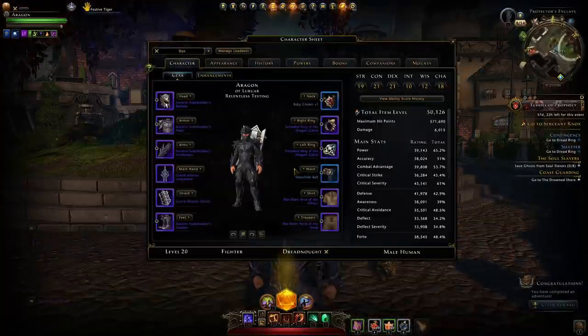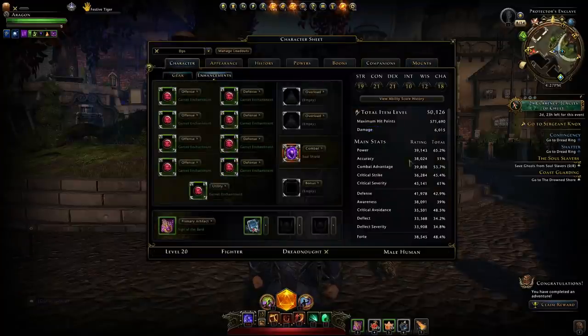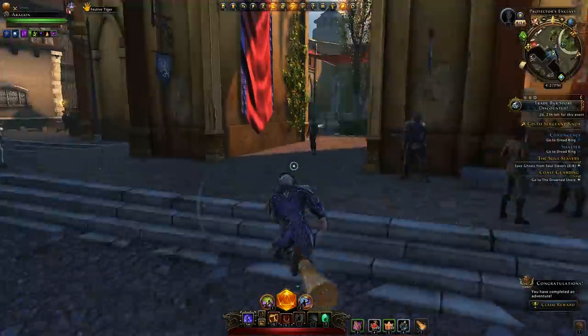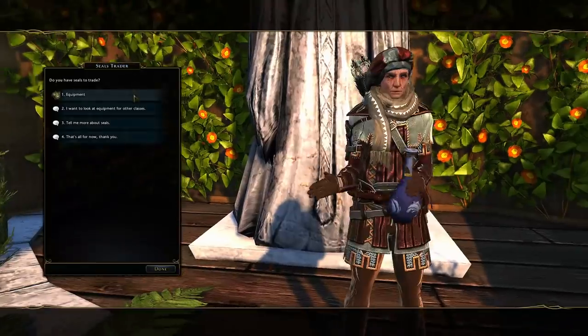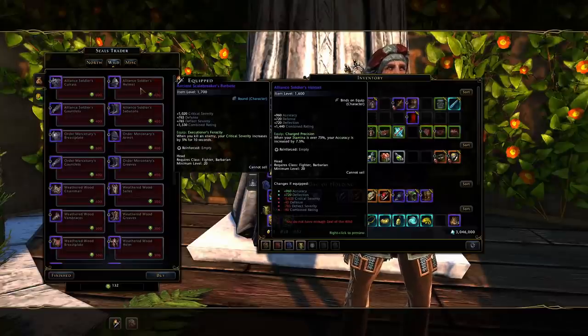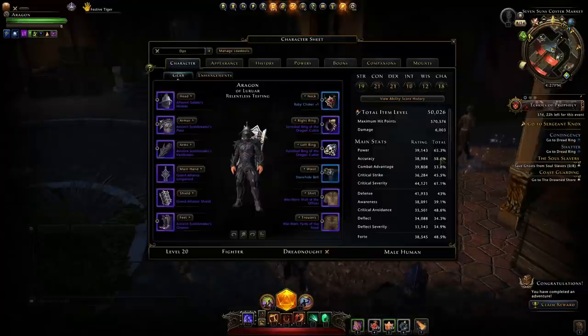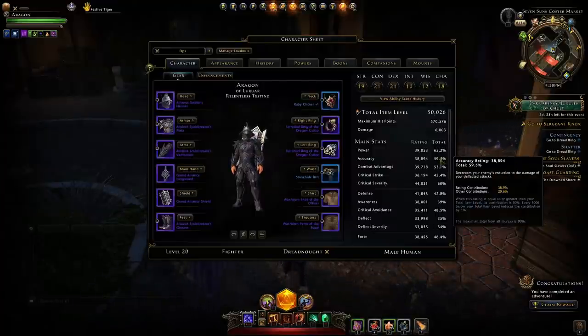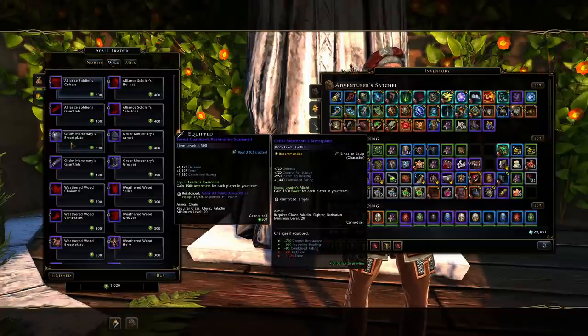If you haven't seen the previous parts of my video where we got to where we are right now, I would highly recommend going and doing so to make sure you have the same setup that gives us this 50,000 item level. The first step here is to go and optimize your gear for more offensive statistics — you go to the Seals trader, go to Wild, and purchase the head piece. This head piece gives you 7.5% accuracy. While you're there, I also recommend picking up the Mercenary's Blessed Breastplate for the extra power.